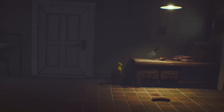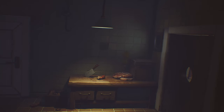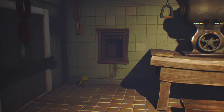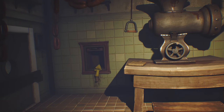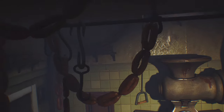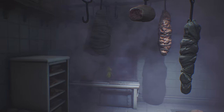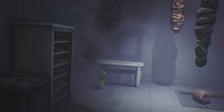Then you'll sprint down through here, climb up onto this little table here, jump up and through this vent. Now we're in the meat grinding room, where we're going to jump into this little dumbwaiter and go all the way up. Then up here we've got a piece of meat that's on the table here.